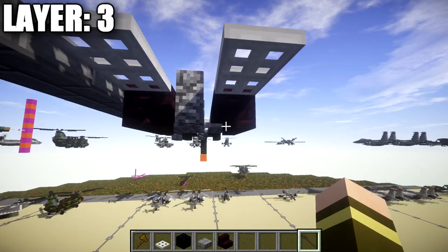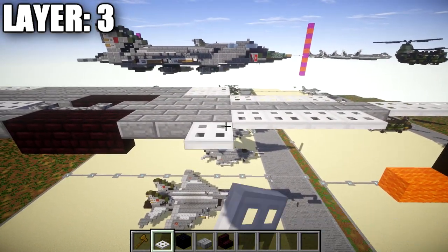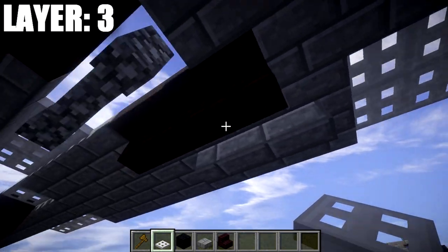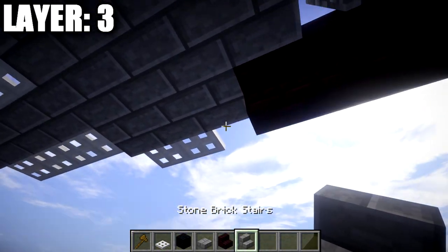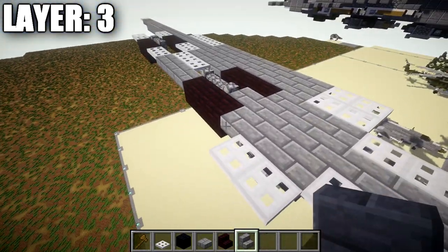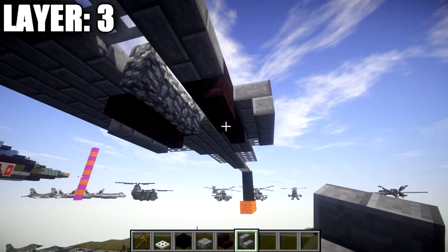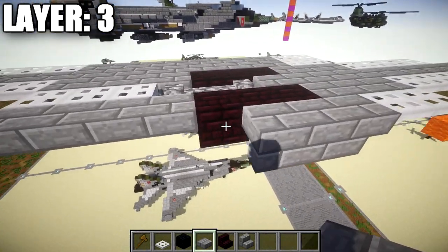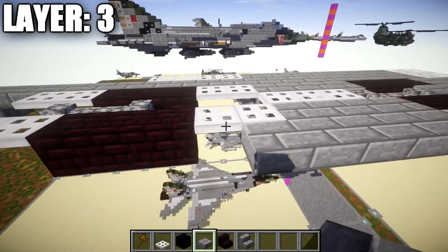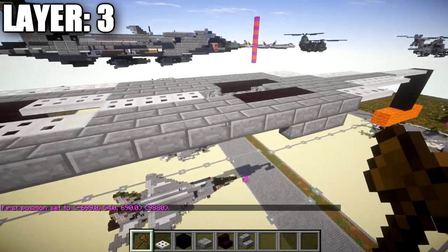With that done, go to the stone brick slab at the top and place an iron trapdoor out to the side, then a second iron trapdoor back. At that point, place a stone brick upside-down stair coming off the iron trapdoor. After the upside-down stair, place another upside-down stair back, then a corner stair and two regular stairs back. After those stairs, place a row of thirteen stone brick slabs back — it should stick past the iron trapdoor by one.